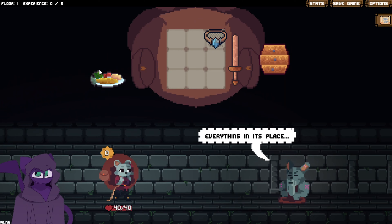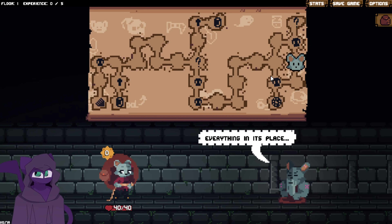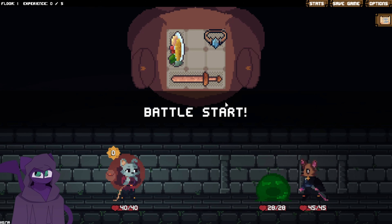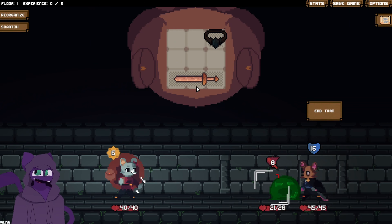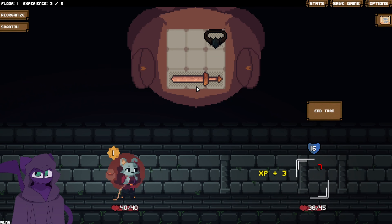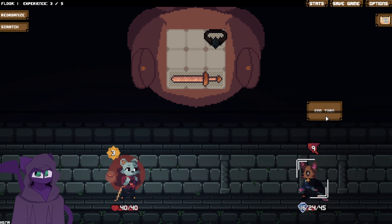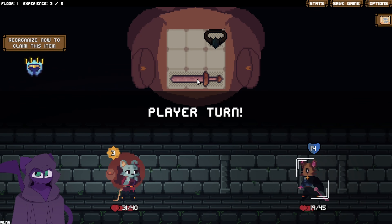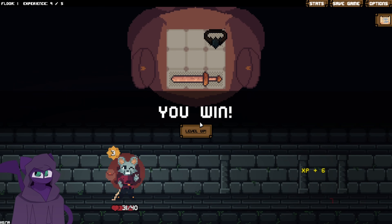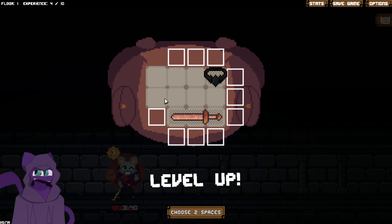Ooh, undamaged — gain haste. That gives me an idea for an interesting build, but it does require us to get a specific item. The main idea I just had was that we will be trying to get an item that hurts us, and something that gives us passive shield.